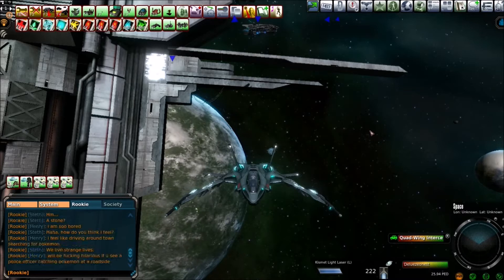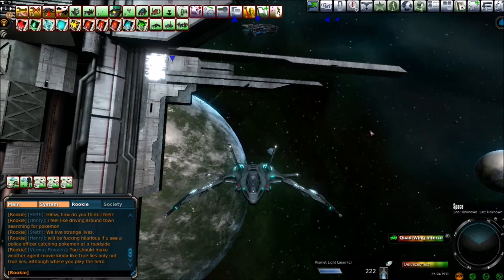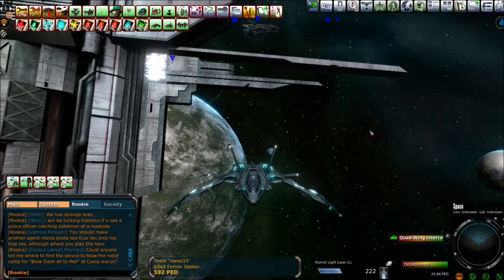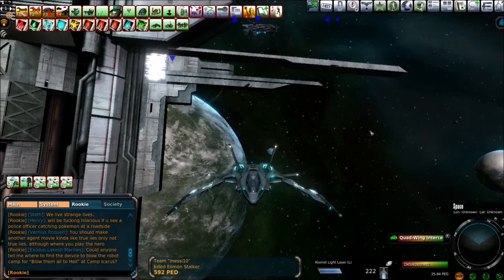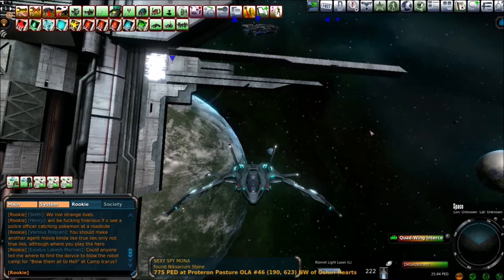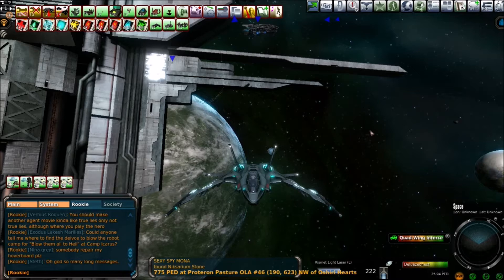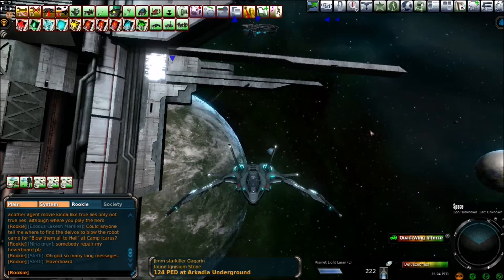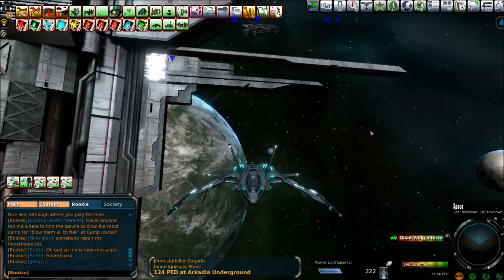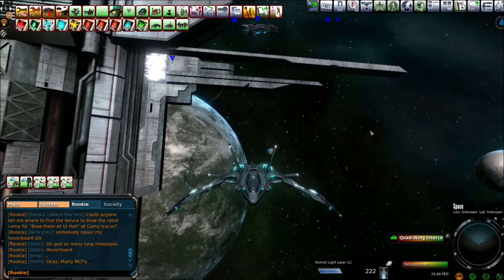I have no idea how biological entities somehow survive in the vacuum of space, but it doesn't really matter — we're just gonna go shoot them and ask questions later. The ammo I've got equipped to my quad-wing interceptor is some sort of laser thing — there was only one left in the auction house. It really costs a lot to fire each time, and bear in mind this is an item you equip to vehicles, so if you fire it, even if you're not aiming at anything, it's gonna cost you money.